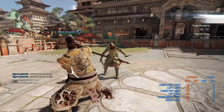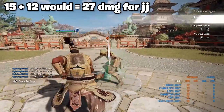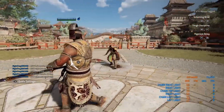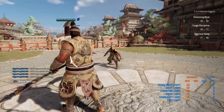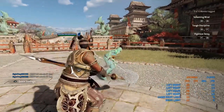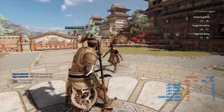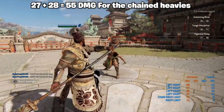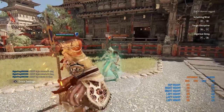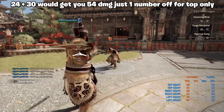For the chain lights, they do 12 and 15, which adds up to 27 damage overall on all sides — 12 plus 15 is 27, with 9 stamina. For the chain heavies, the first one does 27 and the second does 28, which adds up to 55 damage, costing 12 stamina.